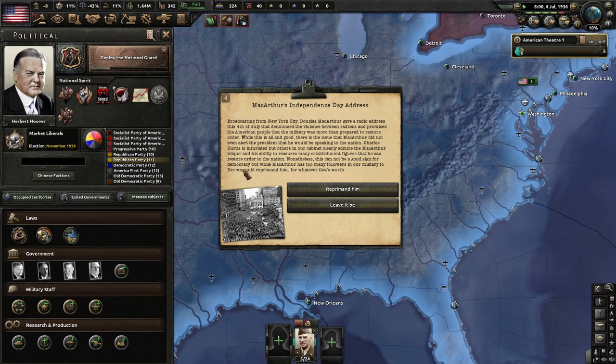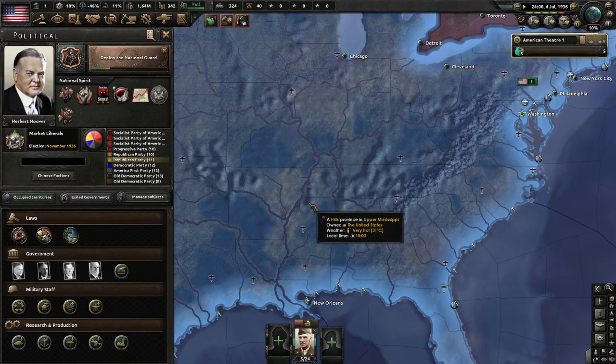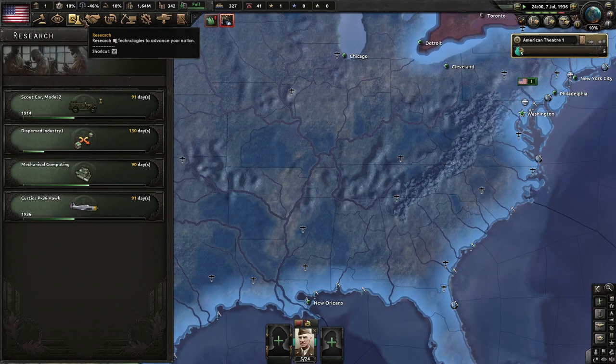MacArthur's Independence Day address: broadcasting from New York City, MacArthur gave a radio address on July 4th denouncing radical violence and promising the military was more than prepared to restore order. The issue is MacArthur did not even alert the president he would be speaking to the nation. Charles Curtis is infuriated, though others in the cabinet admire MacArthur's ability to reassure people he can restore order. Nonetheless, this could not be a good sign for democracy. We'll leave him be — let this all escalate. Nothing bad can happen from escalation, right?